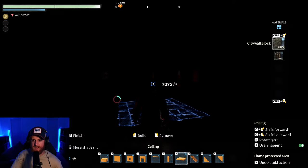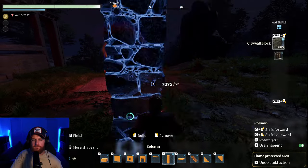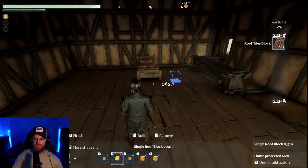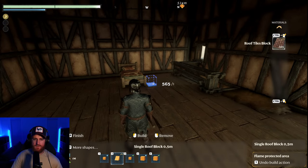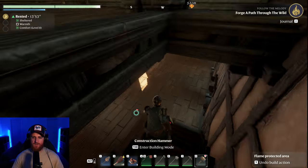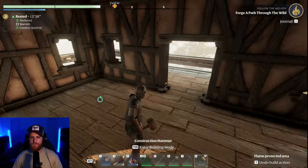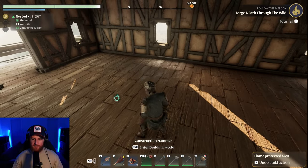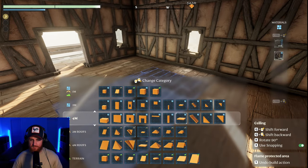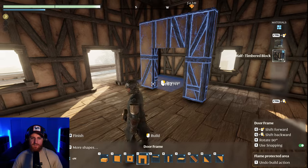So now I'm good to start working on the rooms — the actual bedrooms themselves. But I need to sleep first. Alright, let's start working on bedrooms. Bedrooms are going to be pretty small for the companions, just because I have a feeling there's going to be a lot of companions I need to pick up along the way. I don't really want to give them massive bedrooms.